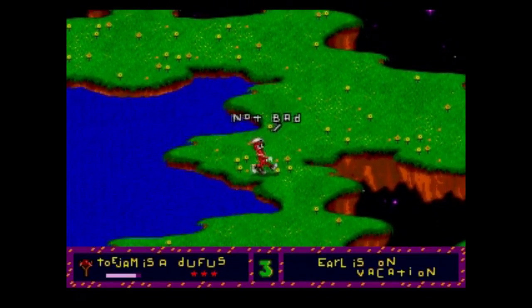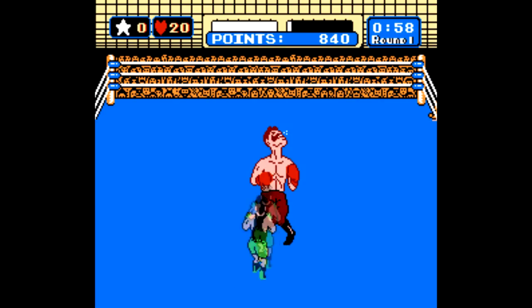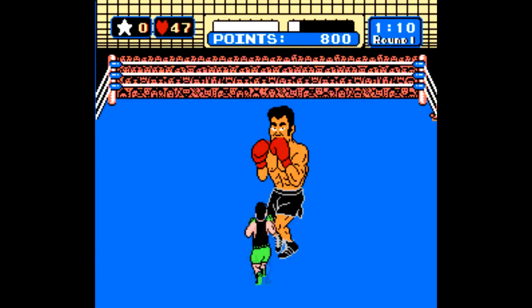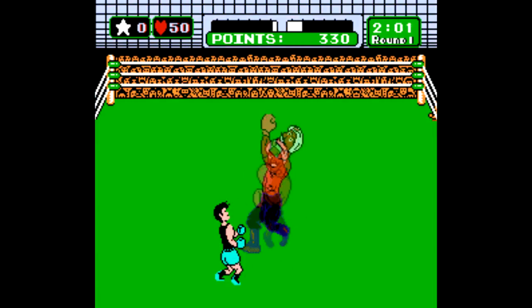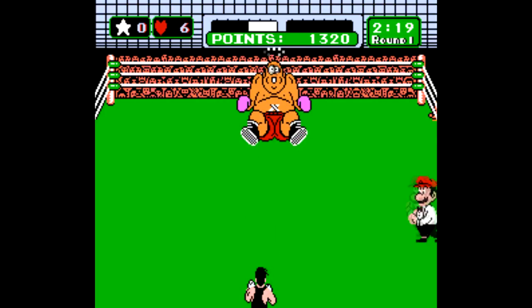This might sound kinda weird, but when I play a game like ToeJam & Earl, I'm reminded of Mike Tyson's Punch-Out for NES. That's a game where, when you get down to the basic nuts and bolts of it, the gameplay is as simple as it gets — it's predicated on reacting to patterns, and it starts out easy and gradually gets more complex. But what makes that game stand out as one of the greats is all the personality and charisma. Nintendo took a simple pattern recognition game and made it memorable for an entire generation by injecting it with a metric ton of color and charm.